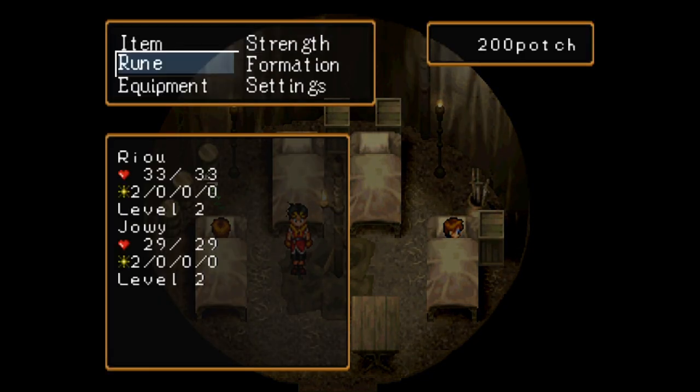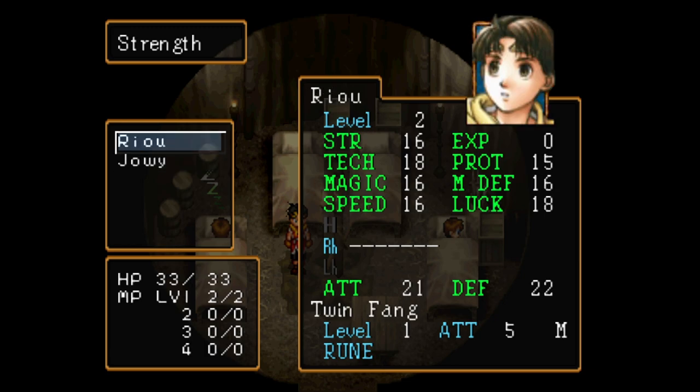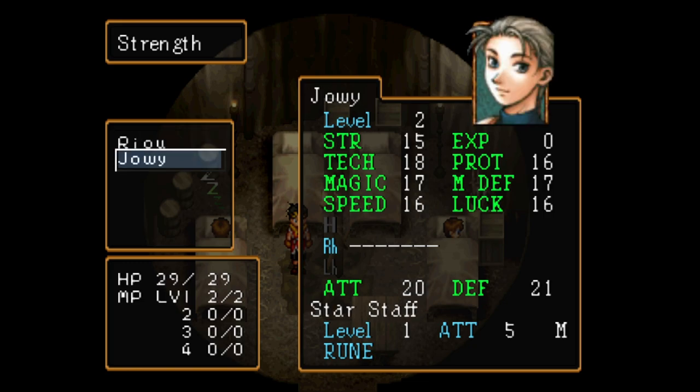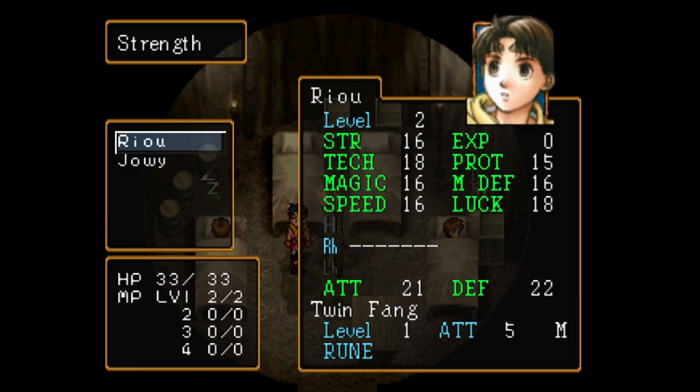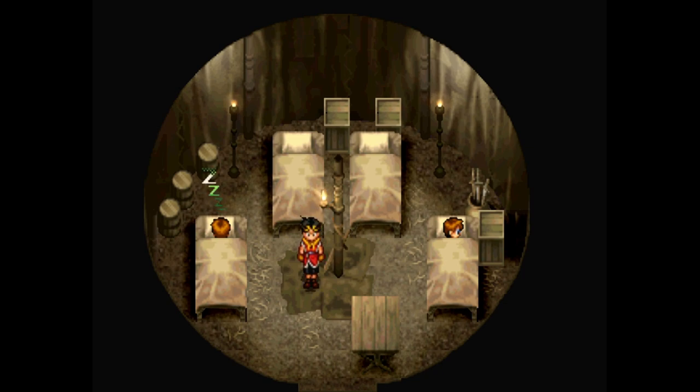Let's check out our stats after I change the text speed to fast. Got a pretty average roll for Ryu. Joey's protection is actually a little low, but it doesn't really matter for the most part. You're never gonna get completely low rolls and you're never gonna get completely high rolls — you'll always have some sort of average in between. Is it statistically possible to get all low or all high rolls? Yes. Is it likely to happen? No. So don't worry too much about it.